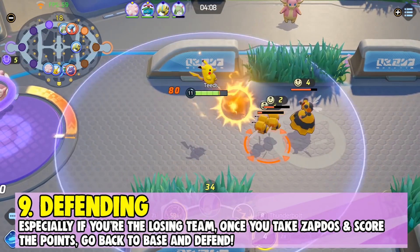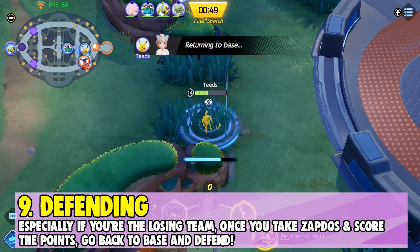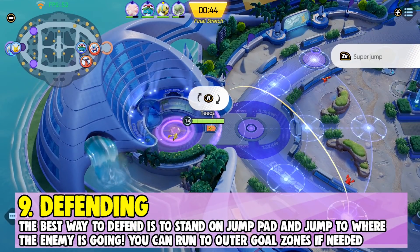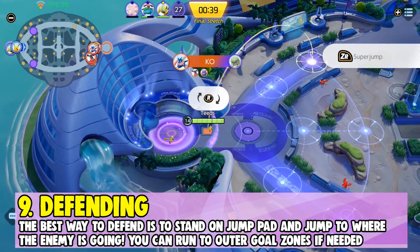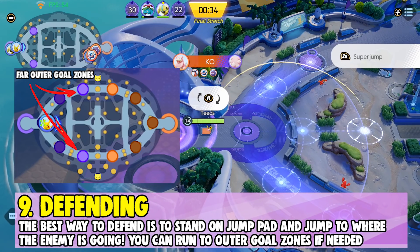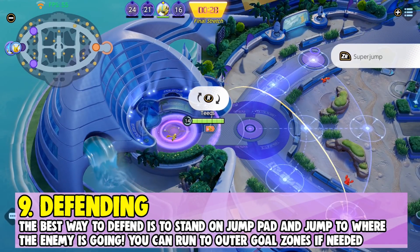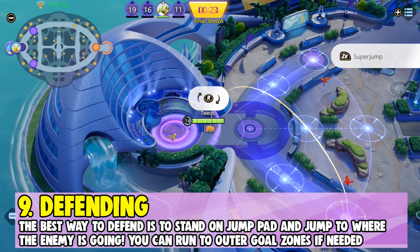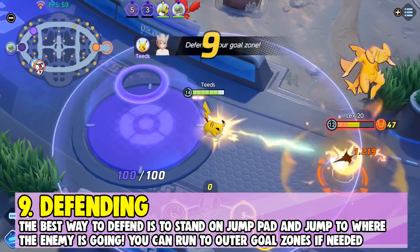Number nine: defending. Especially if you're the losing team, once you take Zapdos and score the points, go back to base and defend. The enemy team will now try to score to win. The best way to defend is to stand on the jump pad — you can jump to whichever goal zone needs defending quicker. You cannot jump to the far outer goal zone, so if you have multiple teammates, separate and go stand at the outer goal zone already. If you only have inner goal zones up, wait on the jump pad — landing there will knock up enemies and stop them from scoring, unless they have the score shield item.